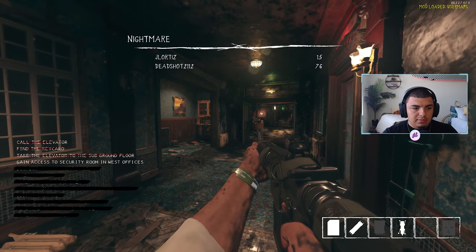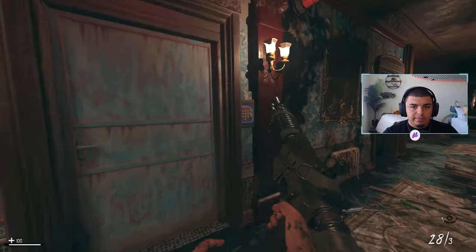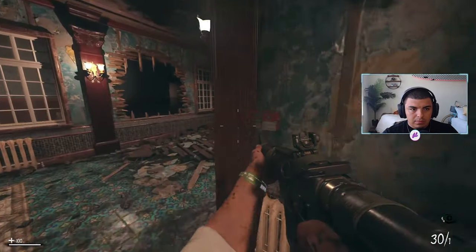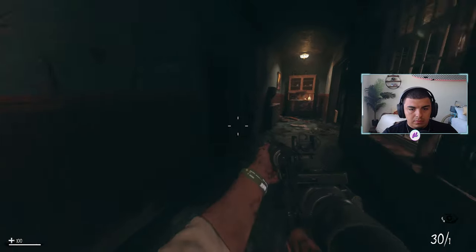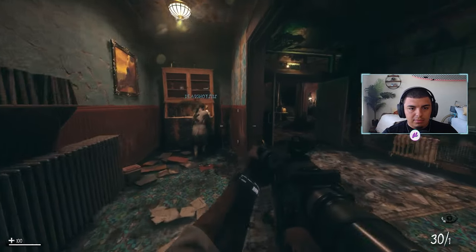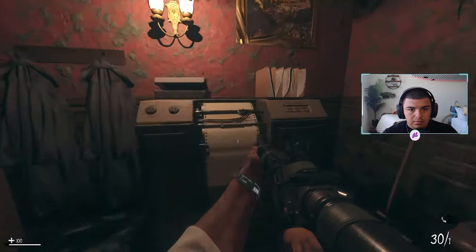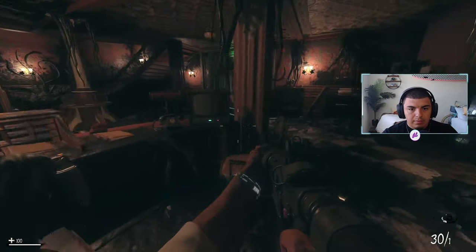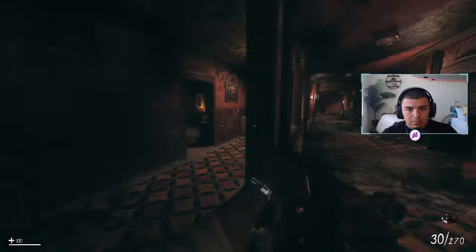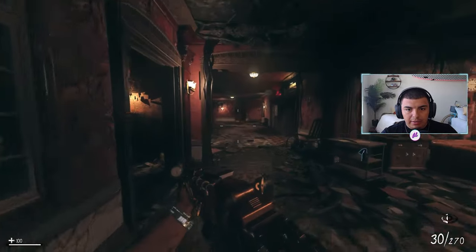If you open tab it says 'gain access to security room in the west offices.' This is the security room. The next thing is to get this code. Maybe the code's in the safe — I have the safe cracker thing. I felt like I found a piece of paper that had 28 on it. I remember seeing something back here.